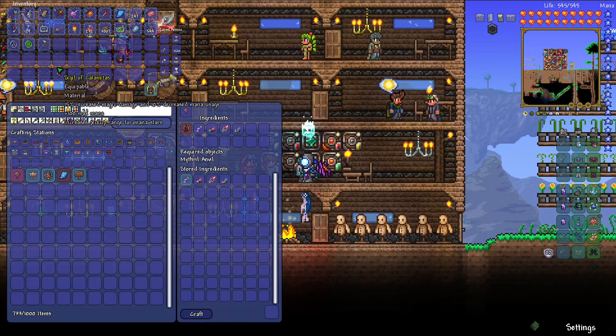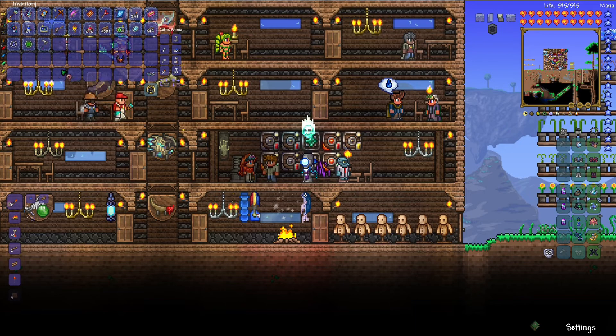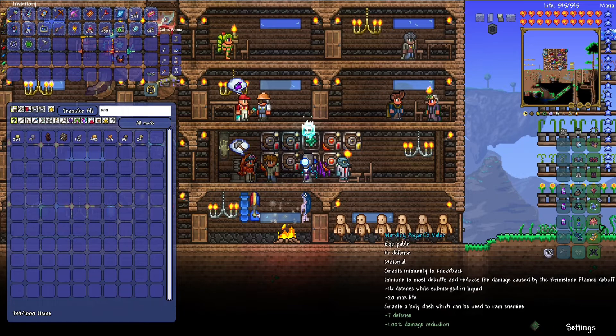I need evil water. Okay, just made some unholy water, and now I can make the Sigil of Calamitous. And this gives 15% increased magic damage and 10% decreased mana usage, 100 max mana, and increases the range for mana pickup stars, which is definitely good. And I'm going to replace it with — I don't even know what this is. This is four mana, so I don't actually need this right now.